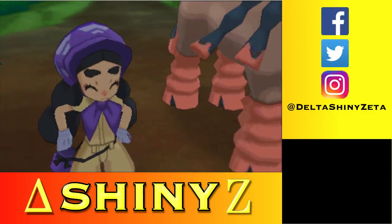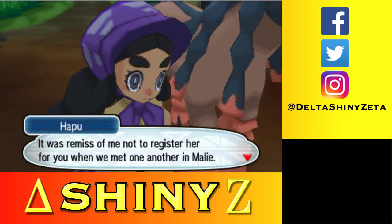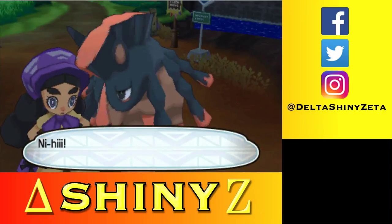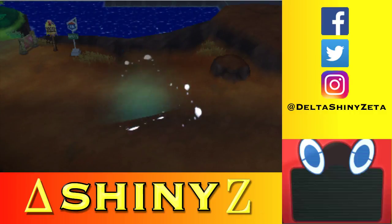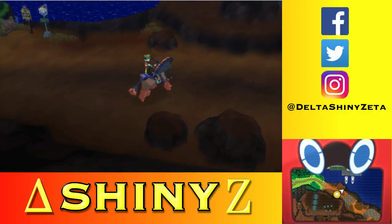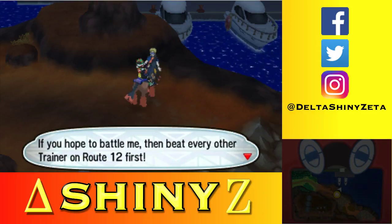You again — hello Hapu! It was remiss of me not to register her for you when we met in Malie. What's the ability though? What's the point of Mudsdale — what can it do? It can run over rocky terrain. Only thing is it's super slow — Tauros is much faster. Okay sure, I'll battle every other trainer on Route 12.